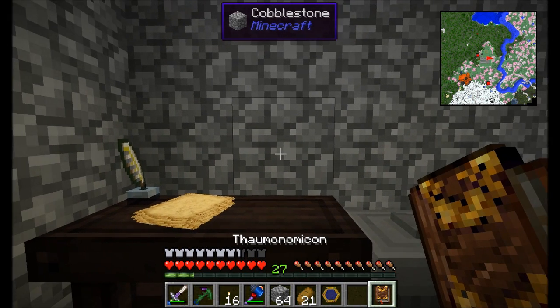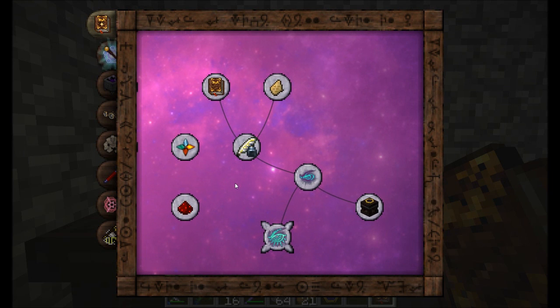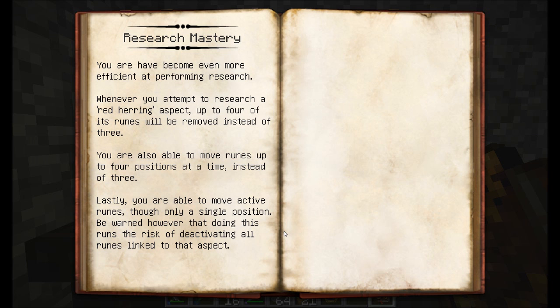First off, I want you to look at the Thaumanomicon. You can see I've done a little bit of research here and gotten something very important. It's probably one of the first things you're going to want to work towards — research expertise, which is pretty nice, and research mastery, which is probably the most important research you're going to get early on.